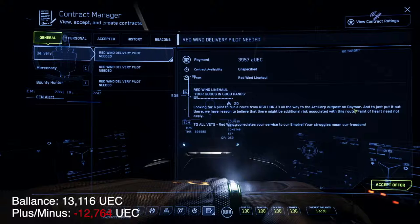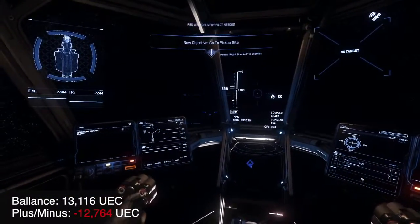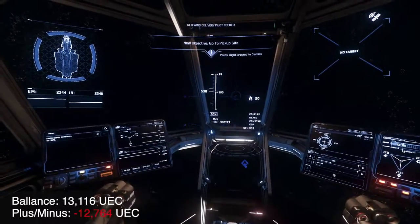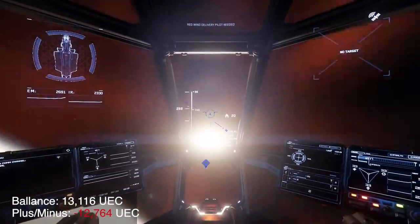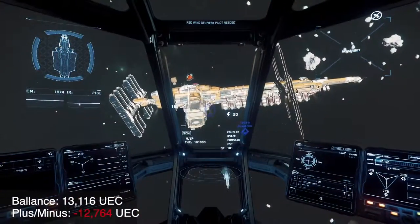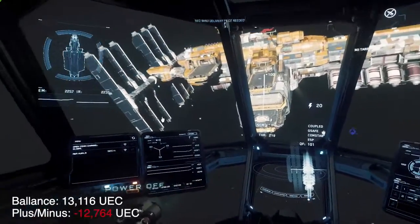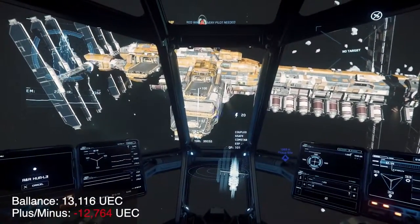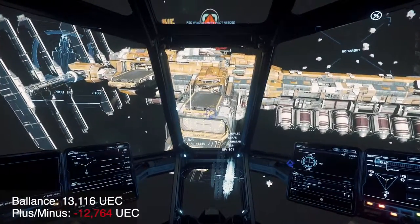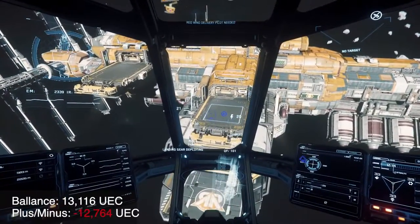Now, what kind of standard do we hold CIG to? Do we hold them to a realism standard, or a 'good enough, I just want to play' standard? They spent so much time making these rest stops look beautiful and different. But the two key things missing are a dining area and showers and a bathroom — things that someone stopping at a truck stop would need — which I find rather hysterical.